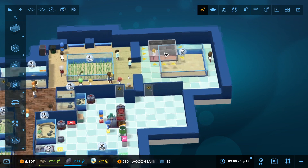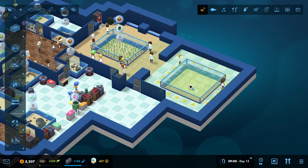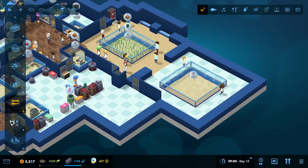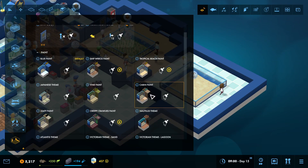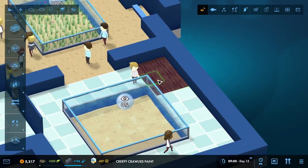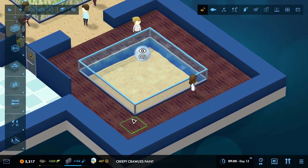I'm going to make it as big as I can. We can adjust that there and expand it out one more. As far as flooring goes - what does this creepy crawly one look like? Yeah, we could do this one - we're going to use that one in here.